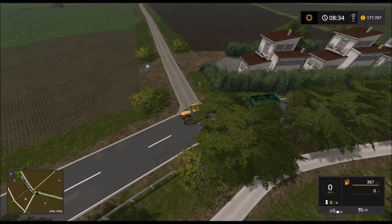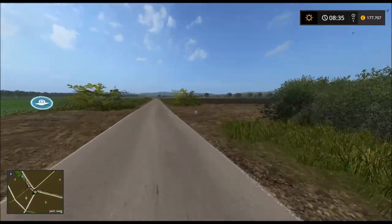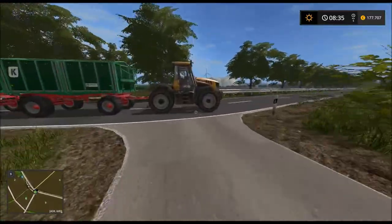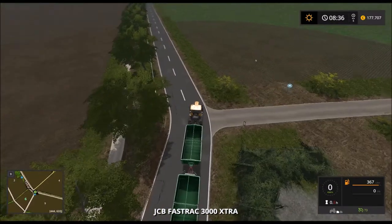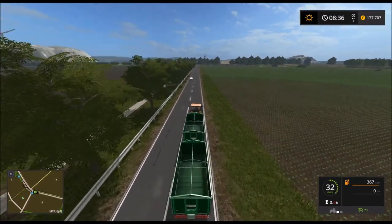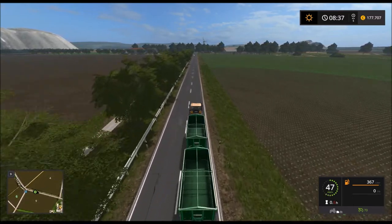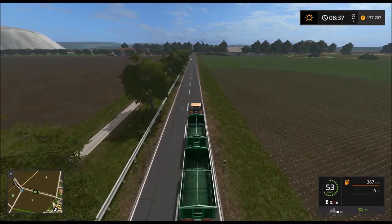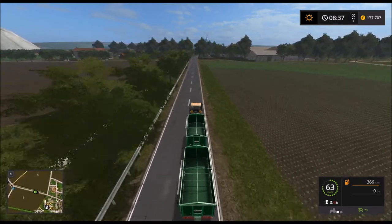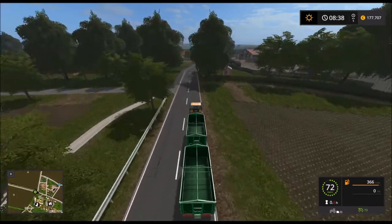Warte mal – Feld 6 liegt hier, glaube ich. Muss mal kurz nachgucken. Ja, das hier ist Feld 6. Da müssen wir gleich mal einen Pflug holen und dann das Feld pflügen – anders werden wir hier nicht vorwärts kommen. Es ist immer noch so, dass ich richtig Bock hab, den LS17 zu spielen. Deshalb zocke ich das im Moment wirklich hauptsächlich.